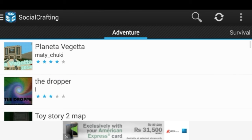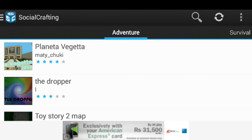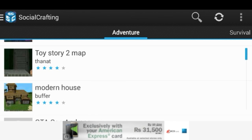You can also upload your own world — apparently I can't scroll down, but I can press 'Upload World' from there. I'm not going to do that though because that is going to cost me a lot of money in mobile data.